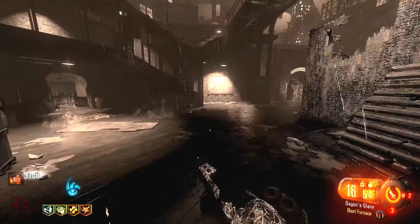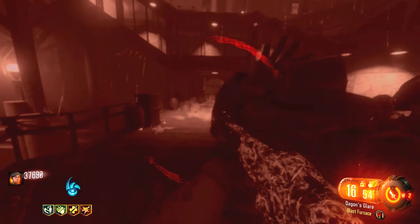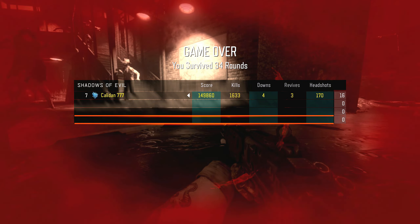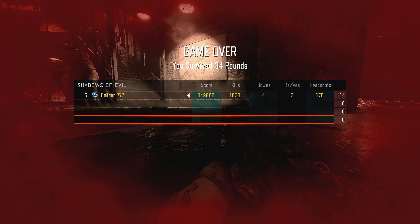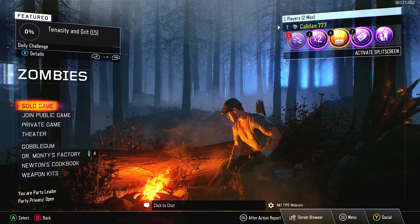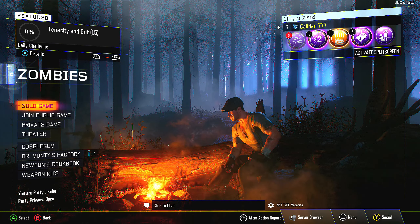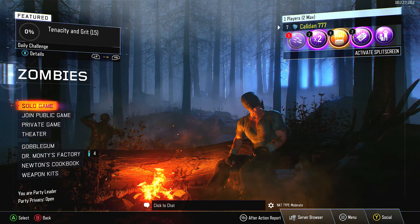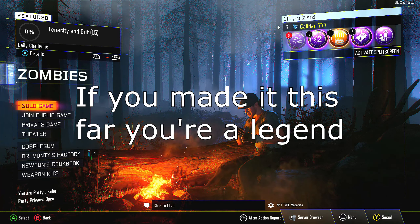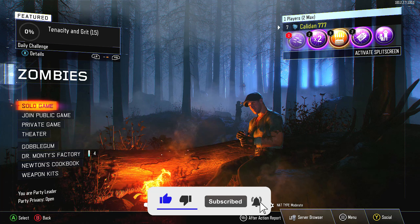I only did one practice run beforehand and barely did anything in it because I got killed early — so I say we did a great job. Going out with a warrior's death — down, waited 10 seconds, got back up, and died. 34 rounds, 1633 kills. Easily my longest game of this entire series. Shadows of Evil is obviously one of the greatest maps ever made — I'm very impressed with what we got done. Hope you guys enjoyed and are looking forward to the rest of Black Ops 3. Please like and subscribe for more!